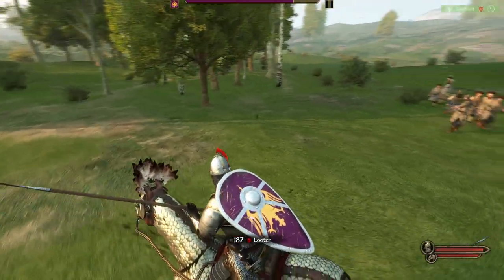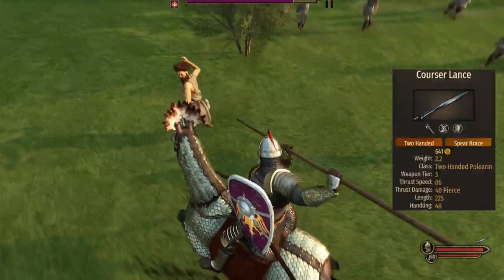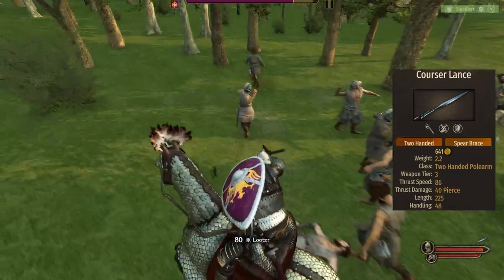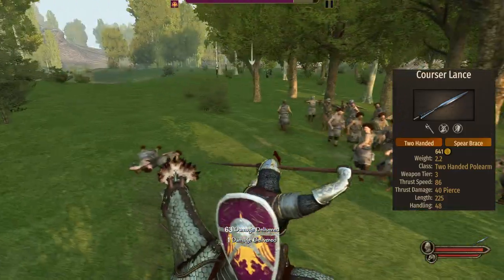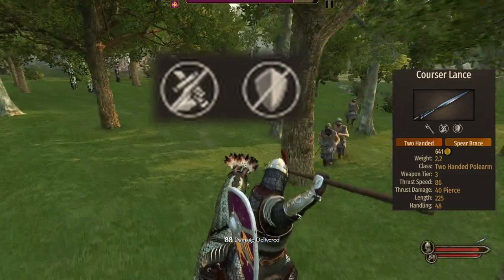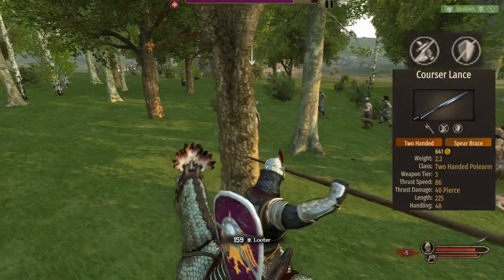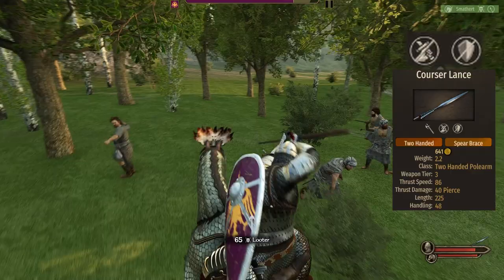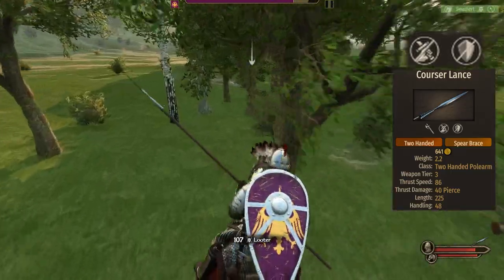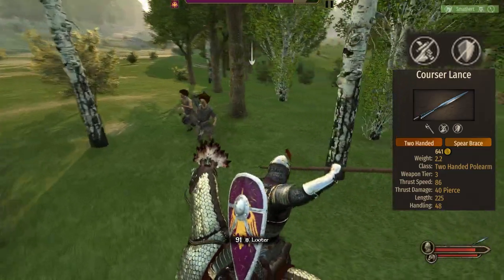Now it's time to cover the equipment. The main weapon of the Catafract is the Cursor Lance. It has a very good 86 thrust speed, the length is a bit on the long side for cavalry at 225, and the base damage is a very solid 40. An important thing to notice is that it's a two-handed lance, so forget about the unit using both this and a shield at the same time. As far as weapon performance goes, it's a very solid spear — very fast and delivers a lot of damage, and the length of 225 seems to also work well, as far as well goes for spears.